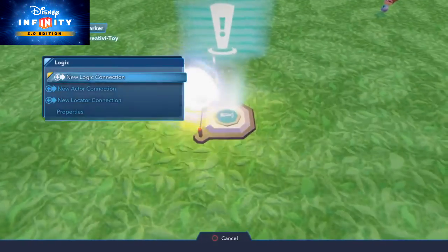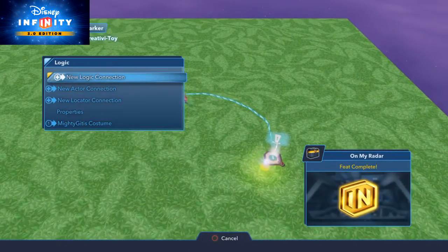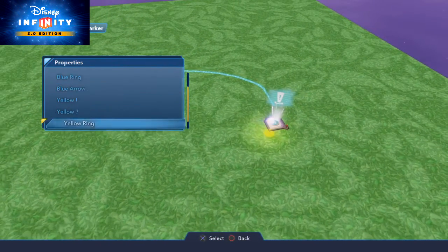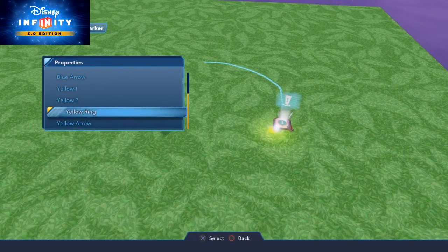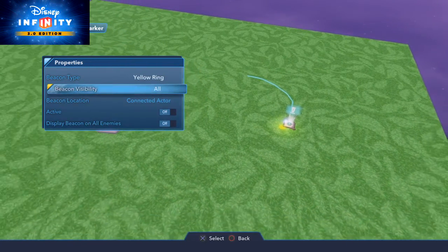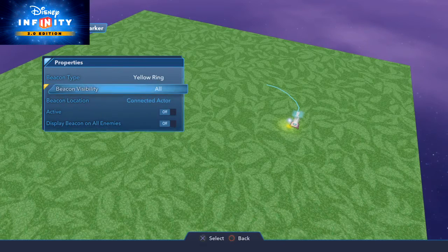So we're just going to make a new actor connection to that townsperson. And we can select different types of displays or ways to point out the person. We're going to select a yellow ring. We're going to say connected actor and beacon visibility. You can have it so it only shows in the world display or it only shows on the radar, or you can set it up so it'll show on both.